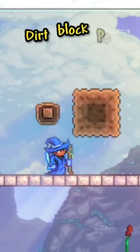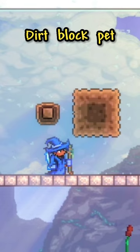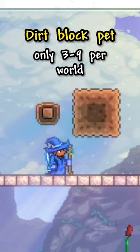And finally, we have the Dirt Block Pet, which doesn't have a drop rate at all, and instead will only replace 3 to 9 random dirt blocks in your world, with the Dirt Block Pet looking exactly like regular dirt blocks.